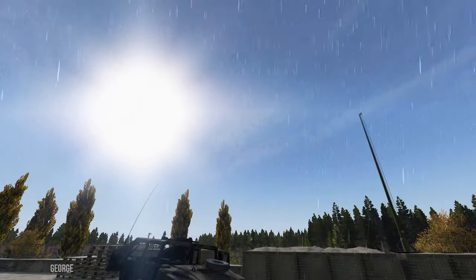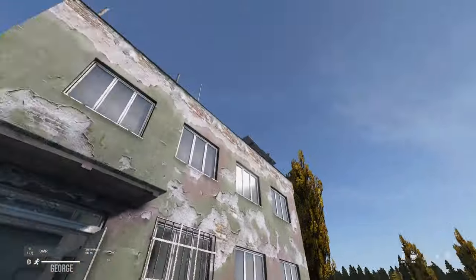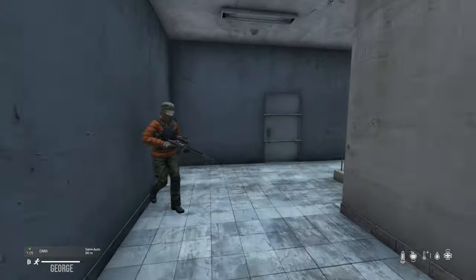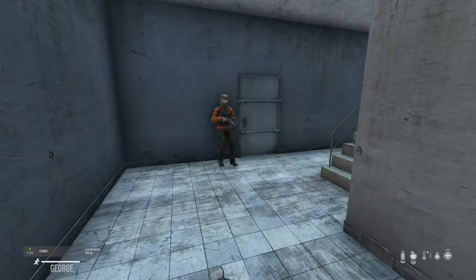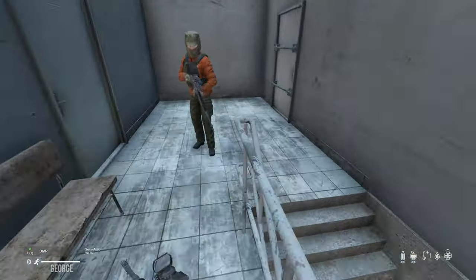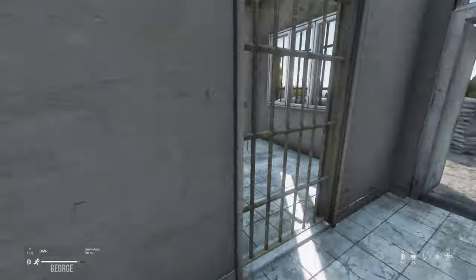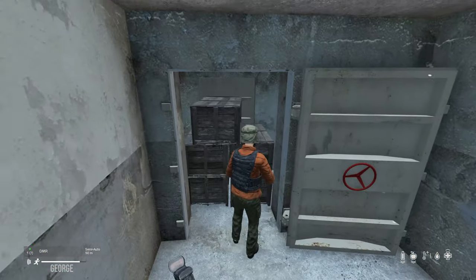This is where you want to go - this building right here, northwest of the northwest airfield, there's another military base. Wait - look at that, John! That's not normally there - there are some stairs. Oh yeah, oh yeah - that's a cool use of that space. You can go down - this is the bunker we've been waiting for!